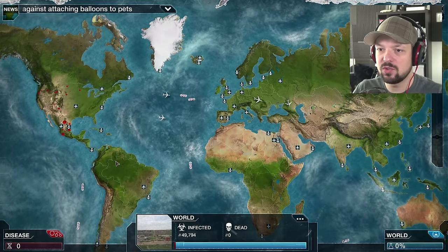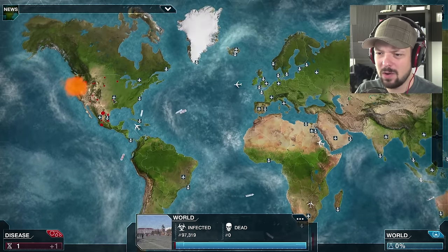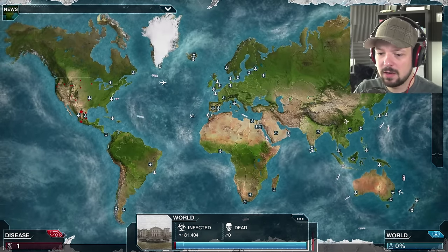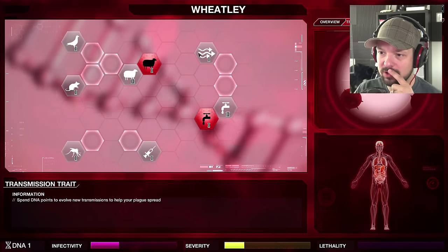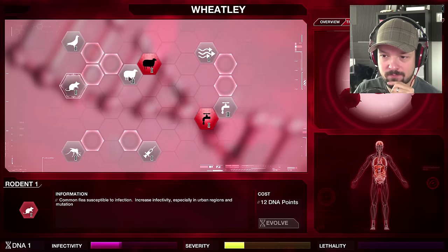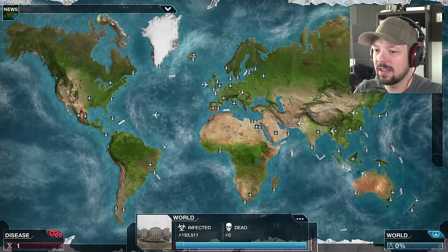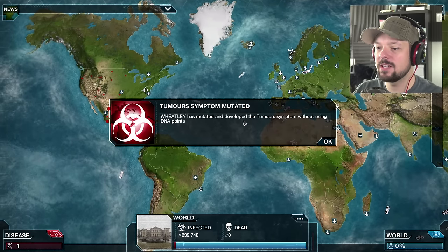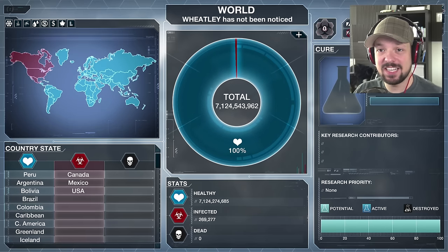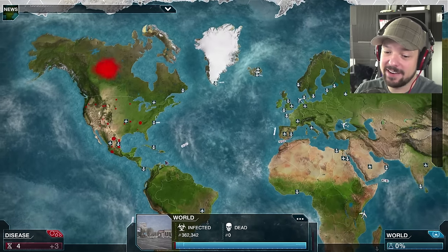A charity warns against attaching balloons to pets — I would say so, that's a horrible idea, they might fly away. Why would you attach balloons to animals? Anyway — to cross plains I think rats or insects might be a good one. Air costs 11 points for air infection. Wheatley has mutated and developed tumor symptoms — it still hasn't been noticed. There's a disease that gives you rashes, tumors, projectile vomiting, and all the bad things. We infected Canada, so we got that going for us.